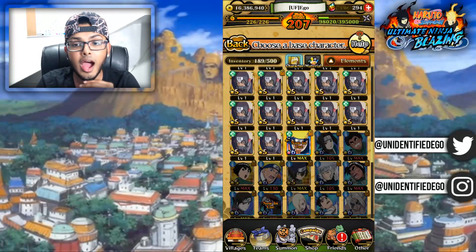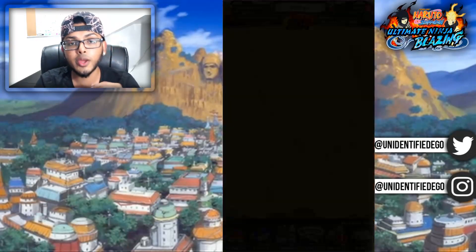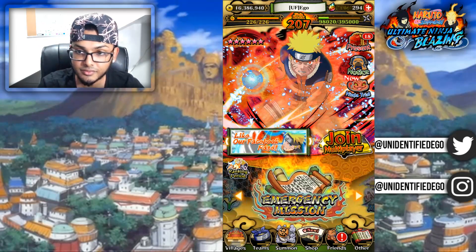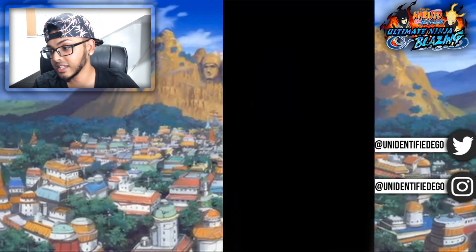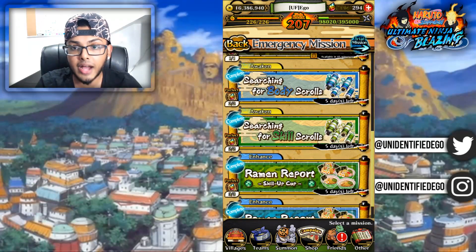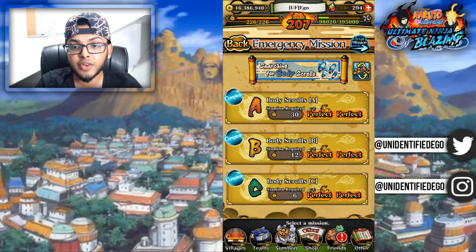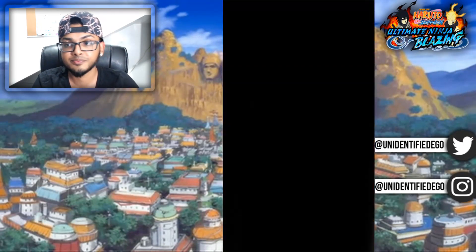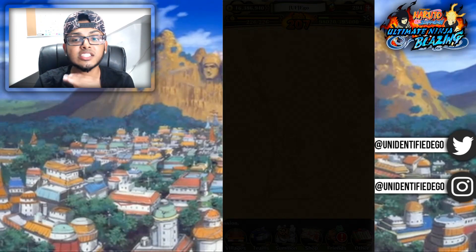So we're just going to pull up on a body scroll, C-rank — we're gonna do C-rank just because. Solo mission — we're gonna solo it with just Naruto himself.